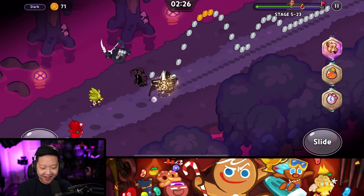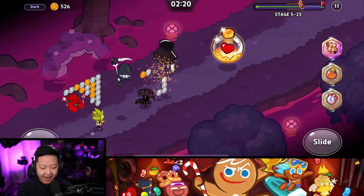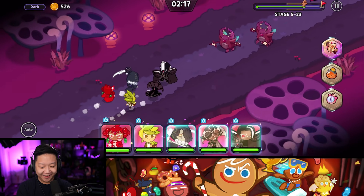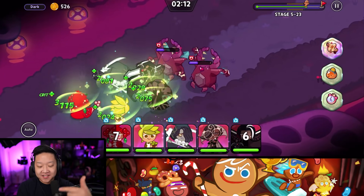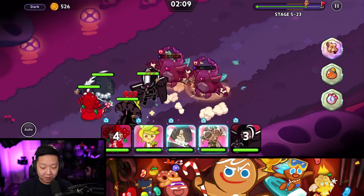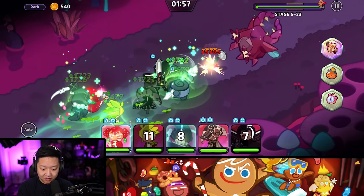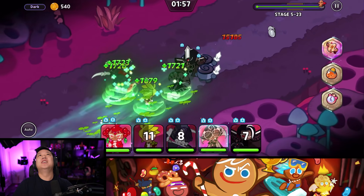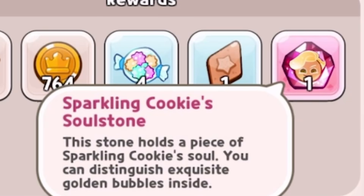It's Cookie Run! Double jump, get all the cookies. I like Pomegranate Cookie because she heals and buffs your entire party with 20% attack. I've got Cheesebird Coin Purse because I'm just farming right now. Licorice Cookie summons those little summon thingies, but they die too fast. And that's me trying to farm Soul Stones for Sparkling Cookie.